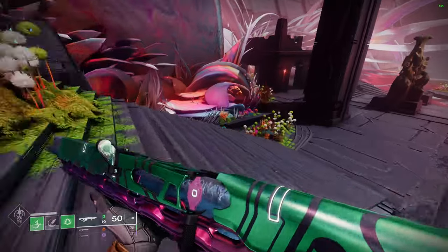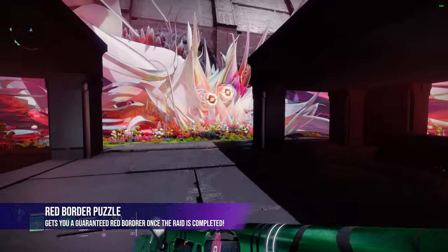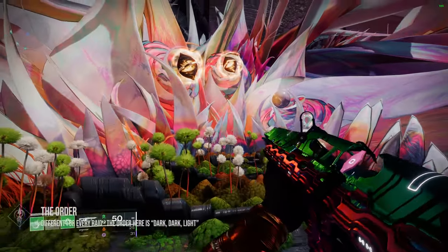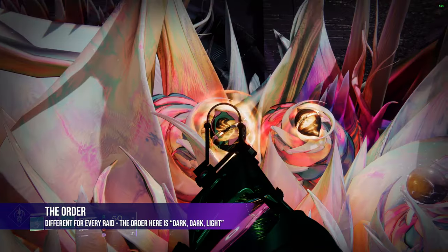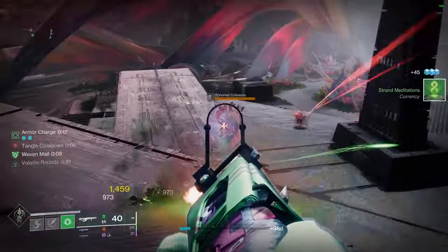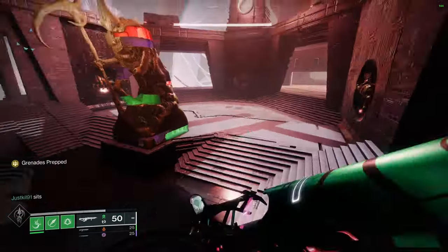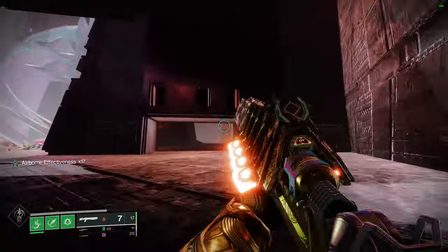The first thing we'll cover is how to start the red border chest puzzle. Make your way down from the start of the raid until you see these three giant flowers, which will be glowing light or dark. Memorize the order from left to right — write it down in the chat, whatever you need to do, just keep it memorized. You'll need to activate either light or dark orbs throughout the raid that obviously match the order you see here at the beginning.